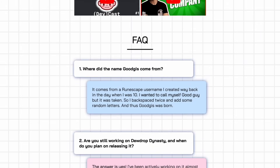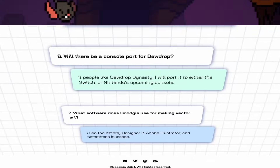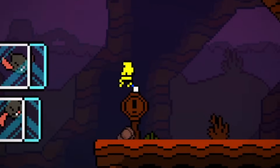Make sure to check out my website, goodgis.fun — I've got all sorts of stuff on there: Q&A, interviews, and eventually secret things on the website. Yes, there will be secrets. Thanks for watching, and I'll see you next time for what might be the final devlog for Dewdrop Dynasty.